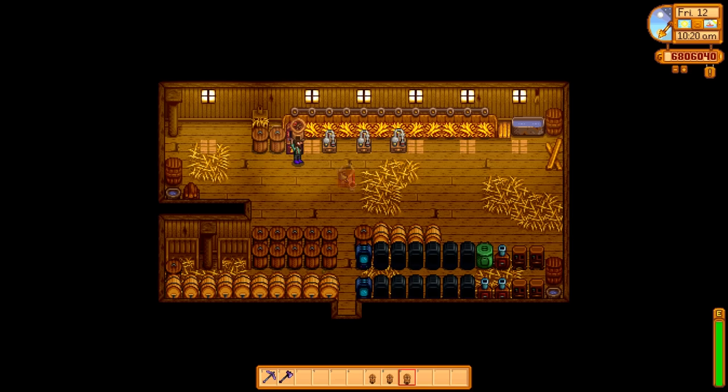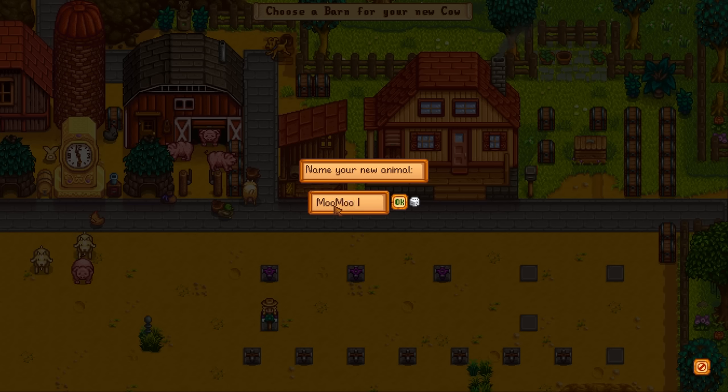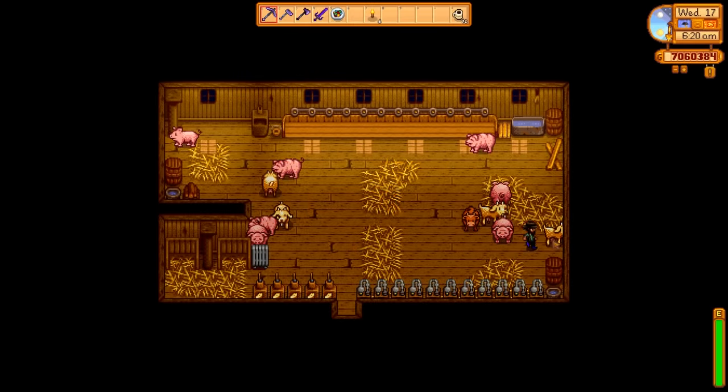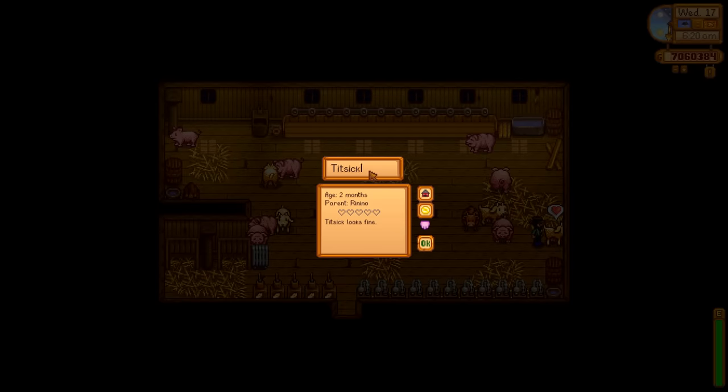Save space by placing machines into barns, coops, or your shed. When naming animals, use the plus key to get a smiley face and the equal key to get a star. If you already picked a name for an animal and want to change it, click around near the name box and you will be able to edit it.